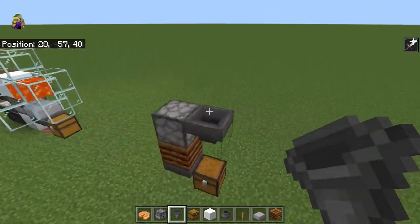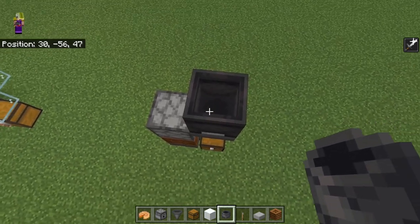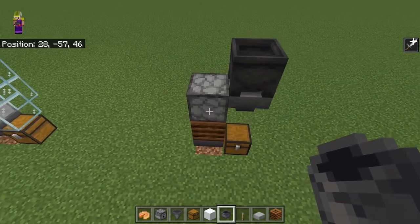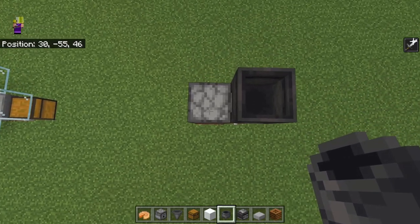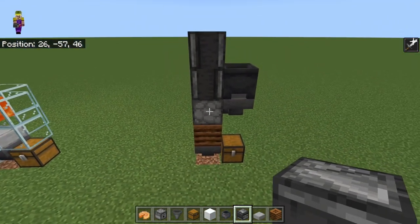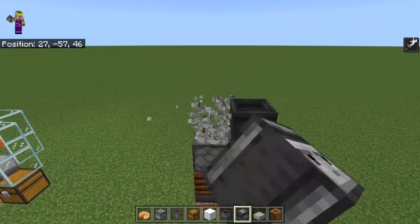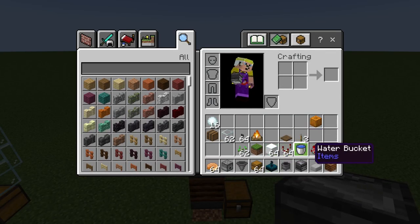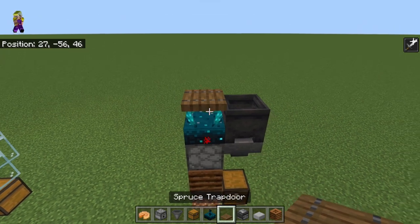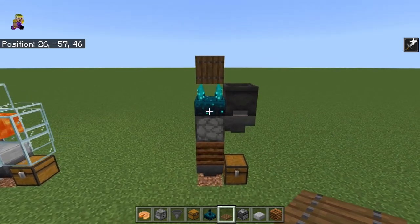I need a hopper going into the dispenser, and on top of that I'll put a cauldron — this is where our adult egg-laying chicken will be. When they lay eggs, they'll drop into this hopper and across to the dispenser. To fire the dispenser, there are two ways: the first is using an observer clock, which will constantly fire the dispenser. Alternatively, if you've only been to the overworld and have a sculk sensor, put the sculk sensor here and a trapdoor on top of it — opening the trapdoor creates a clock that powers the dispenser every two seconds.